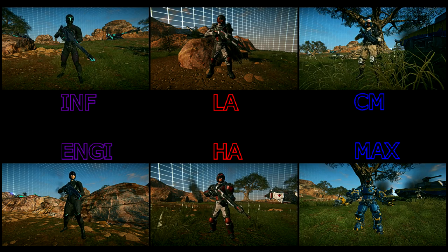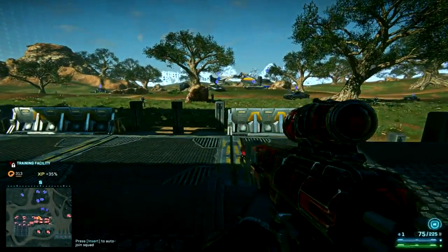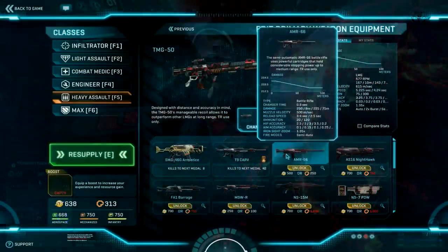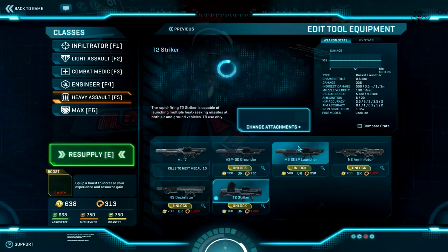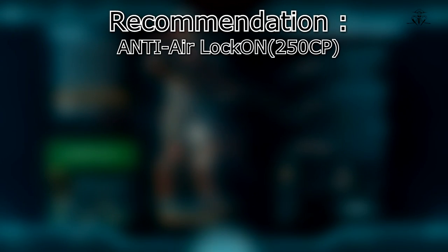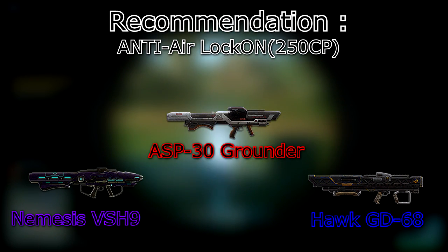Let's move to the Heavy Assault class. As the name implies, this class is hard hitting. Its special ability is to engage its own personal shield, which will partially or fully absorb incoming damage. Also, while the shield is engaged, your movement speed will be reduced. In the primary weapon slot, this class can choose between LMGs, SMGs, shotguns, or battle rifle. In the tool slot, this class can have a rocket launcher. Due to this class's hard hitting weapons and extra shield, it's perfect for the front lines. For your first 300 certs on this class, I would recommend you to buy Nemesis if you are Vanu, Grounder if you are Terran, or Hawk if you are New Conglomerate. Those are rocket launchers which have the ability to dumbfire and lock on to any aircraft.